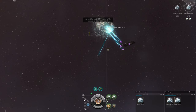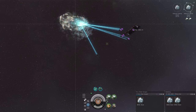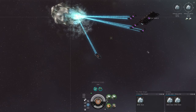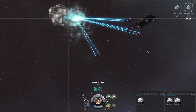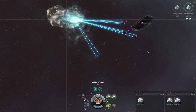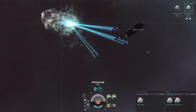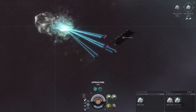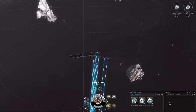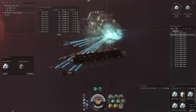As far as implants go for these alts, at minimum you want the Yeti IH-1005 — that's your 5% ice cycle reduction implant. Also at least an Evasive Maneuvering implant and a Navigation implant. Those help a ton when you're trying to move everybody as a fleet.